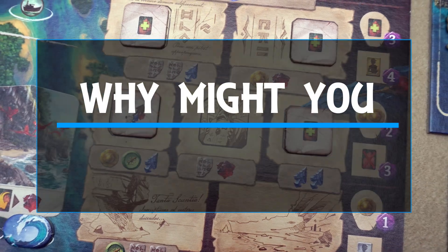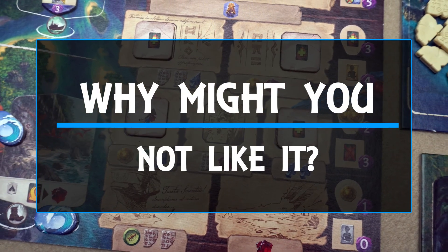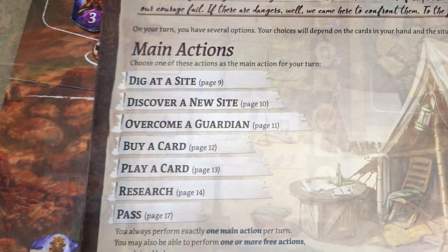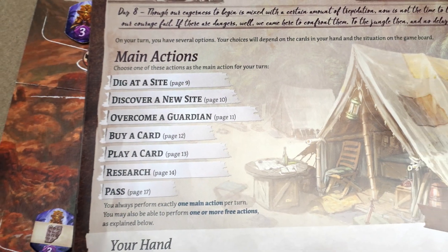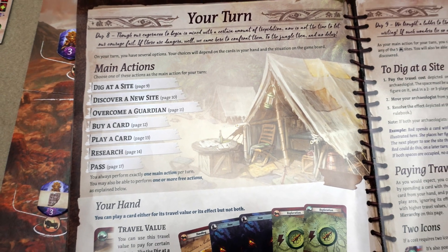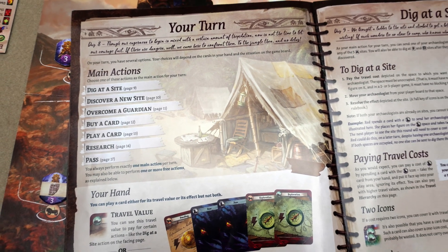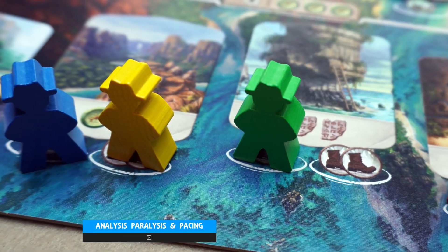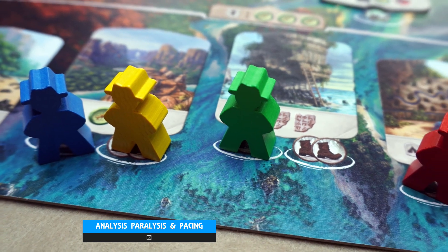But why might you not like it? Well as I've already mentioned the game is very well balanced, but the amount of available choices have two potential drawbacks. One is the ease with which you can engage analysis paralysis, and the other is that some choices exhaust your resources quicker than others, so downtime can fluctuate and become a bit disconcerting.